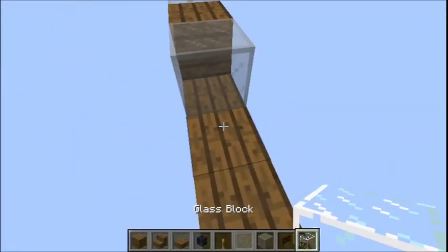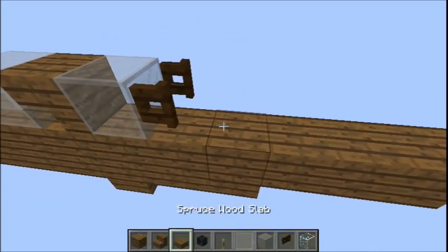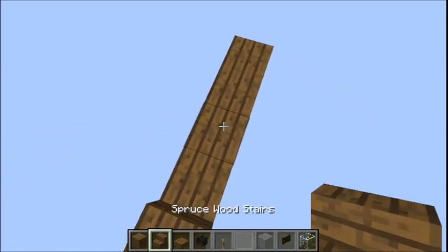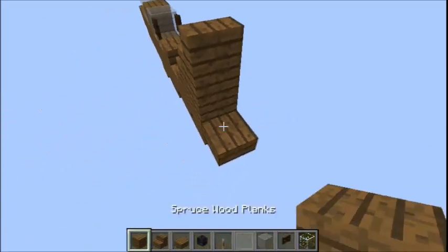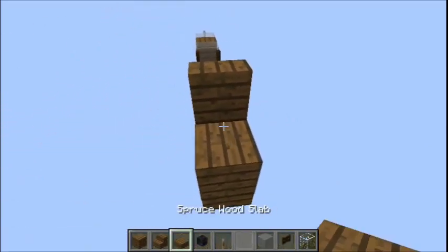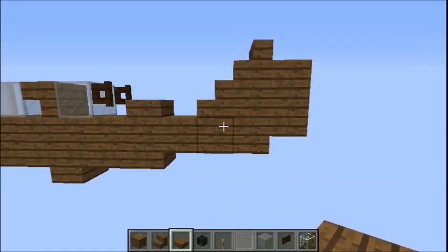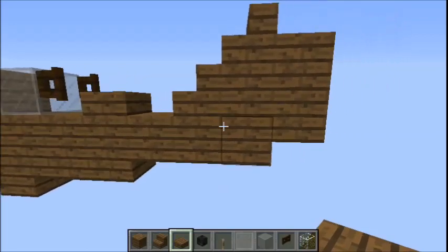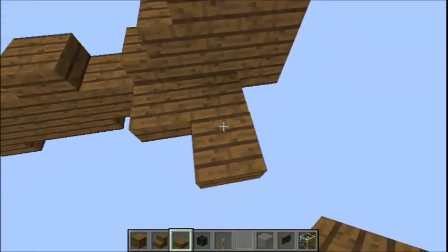Then upside down steps, then place a fence gate for your gun. Behind the fence gate, another slab. Leave a block gap, then steps, solid block, steps, one solid block at the back, and then a slab on top. The tail is simple - it's an L shape, one block in from the back, level with the top half of these two blocks, and it simply goes like that.